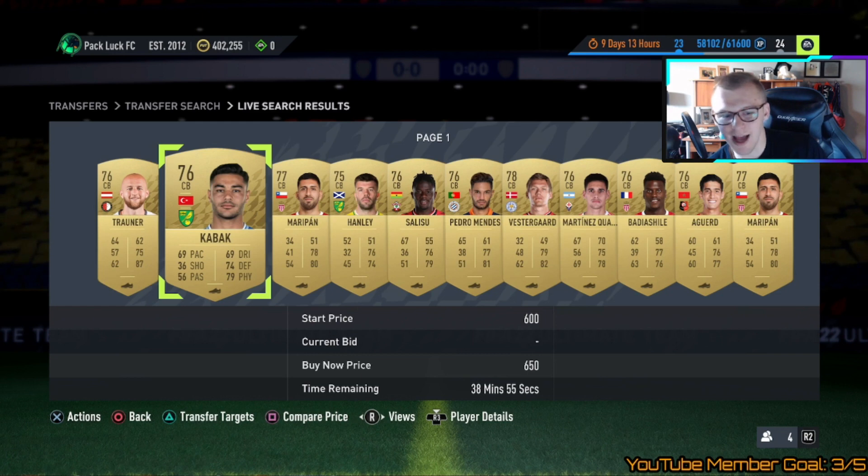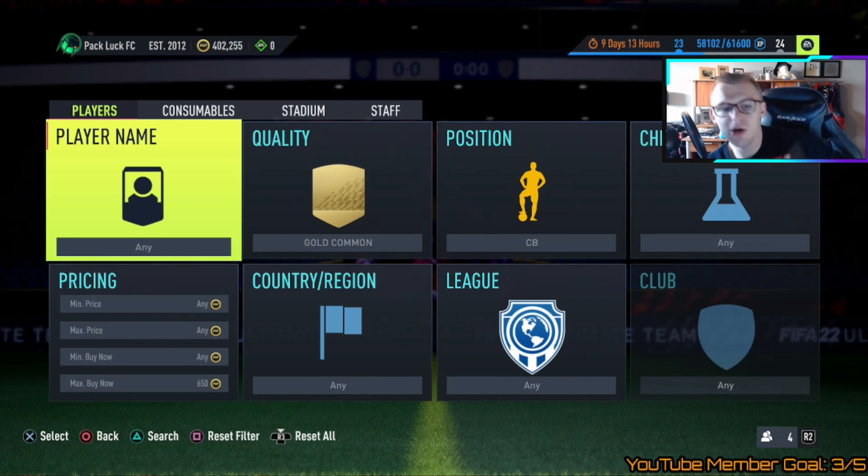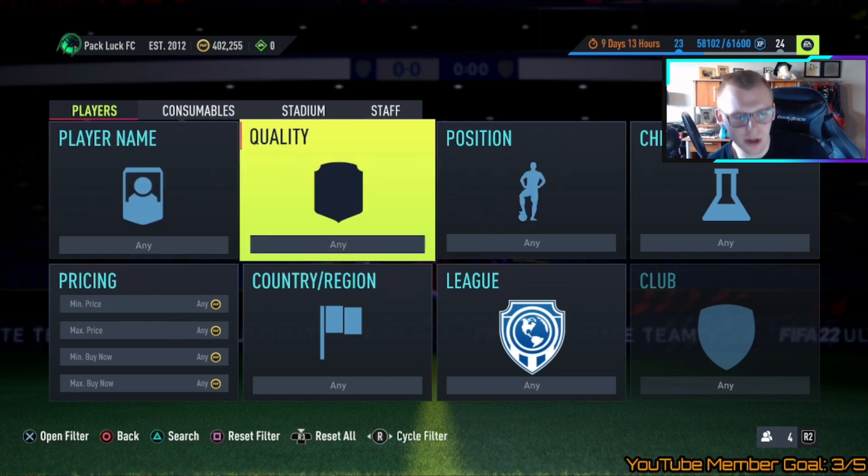The 78 plus pack gives you an untradeable player back. If you get an untradeable 78-rated rare gold and don't know what to do with it, you can theoretically put it back into the next pack — instead of needing to buy five players on the market, you only buy four. That's going to shrink the cost significantly.